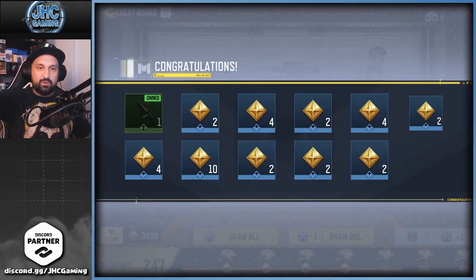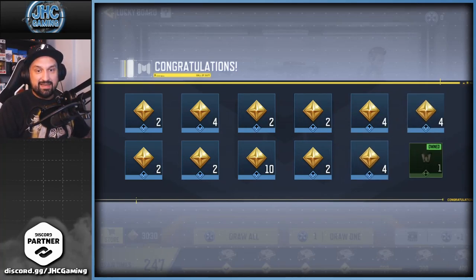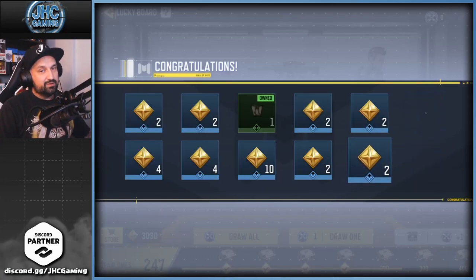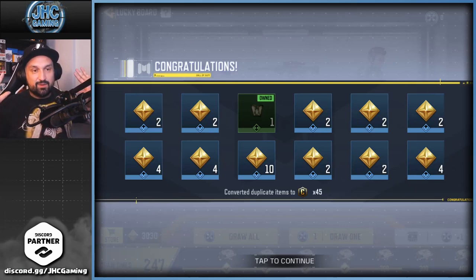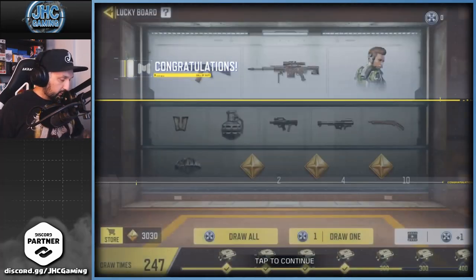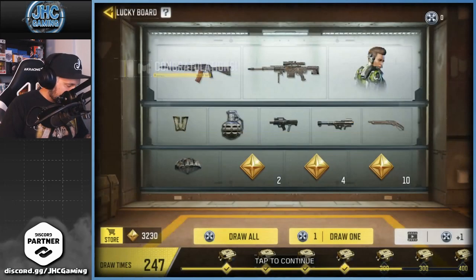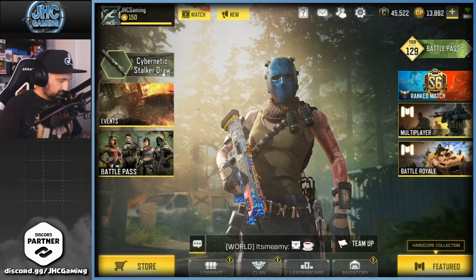We start with a dupe, a bunch of tokens, more of the same, got a 10, another dupe, another dupe, another 10. Okay, I guess — that's the warm-up. When we get bad luck here, we're gonna get all the luck on the store crate. We can claim this — also 200 tokens for that. Look at that: 3K tokens. We can buy almost everything in the next refresh.